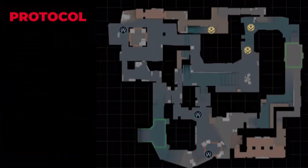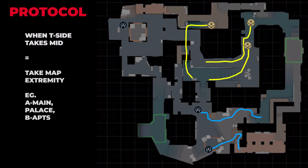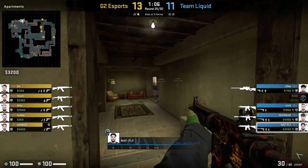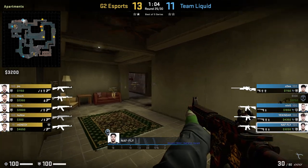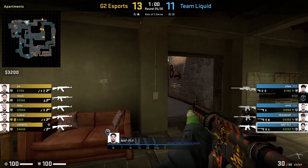As a basic protocol, when the T side takes middle, you need to get information back on the extremities of the map. This could be A main, it could be palace, or it could be B apps like in this example. Without information on the extremities of the map, you open yourself up to site splits, which are extremely strong on Mirage. So don't be afraid to take a calculated risk by pushing into B apps.